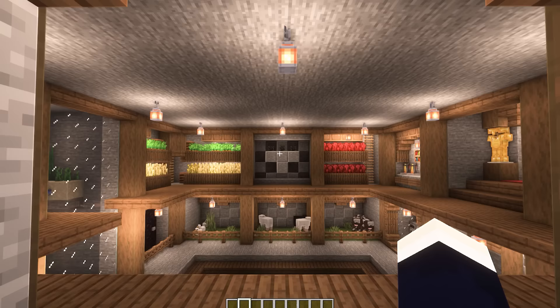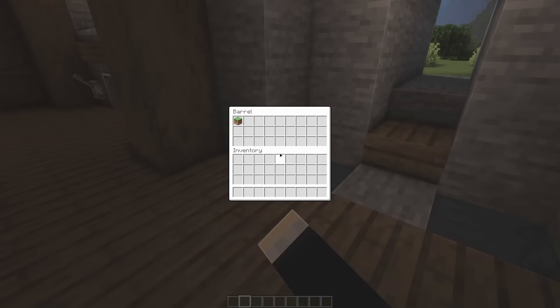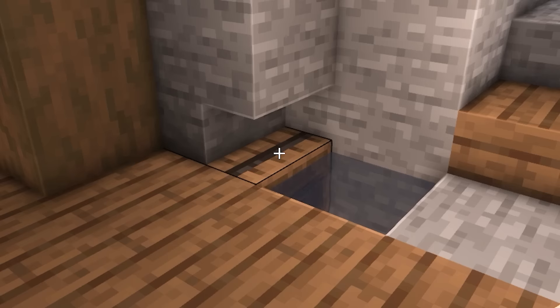This base is two stories tall and has a bunch of different sections. Let's first start off with the entrance section here. We can go ahead and grab our item back that we used to open the door, right here in this barrel. Then we can use this button to close the door from the inside. Before we head down the elevator, let's take a look at all of the top floor sections.